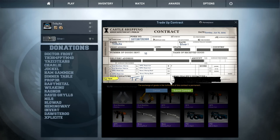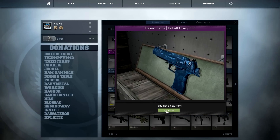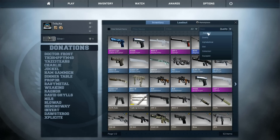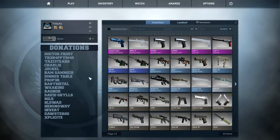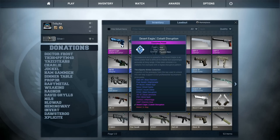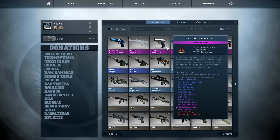Oh no, I got the Desert Eagle Cobalt Disruption, and this one is from the Esports collection, so I can only get an M4A4 X-Ray from this — that would be pretty bad. That wasn't great, but overall it was a pretty decent trade-up contract session. I got five of the six weapons from the collections I actually wanted: three from the Huntsman collection, two from the Bravo collection, and this Desert Eagle Cobalt Disruption from the Esports Winter case.